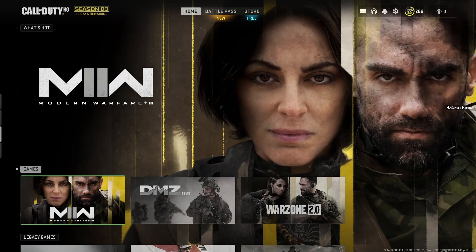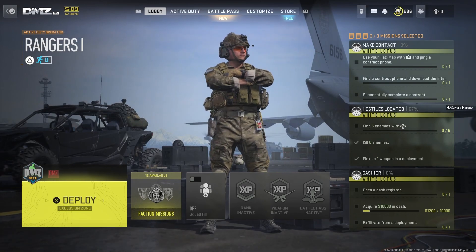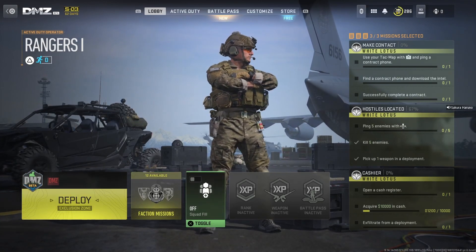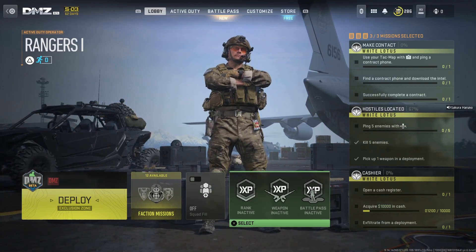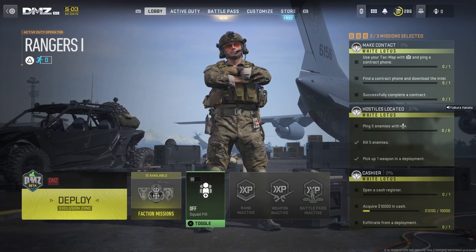How we're going to do this glitch is fairly simple. Head over to the DMZ game mode. Once you're inside DMZ, turn off squad fill just to make this a little easier on yourself. You're going to want to enable some double XP tokens if you have them, just to maximize the amount of XP you get.